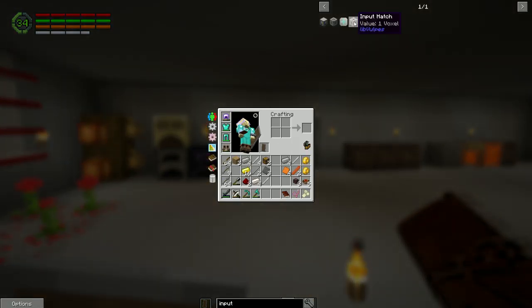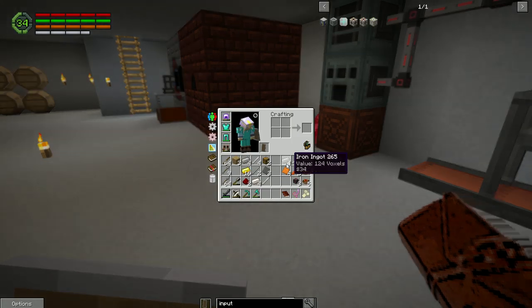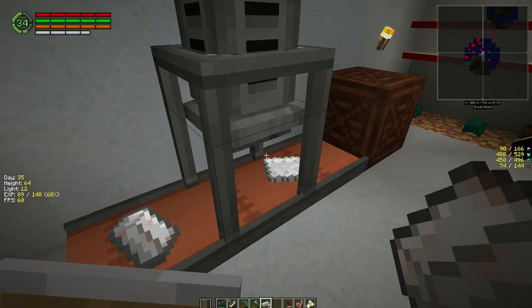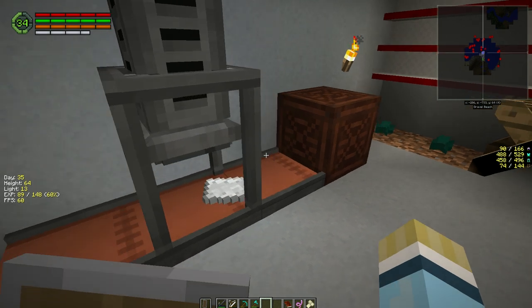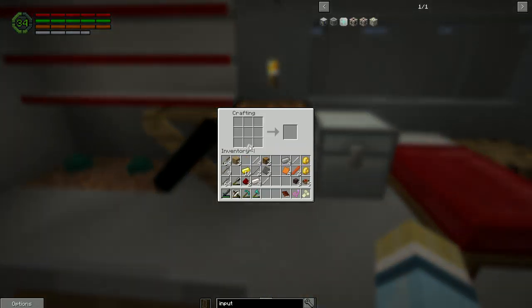First we need to make an input hatch. An input hatch just needs a machine structure, which is iron plates or iron rods. I didn't make everything but I did gather up all the resources we need. So let's make the plates here. This is a multi-block structure so it requires a few things to put it together. We need these machine blocks first — pretty simple — and we got 16 of them.